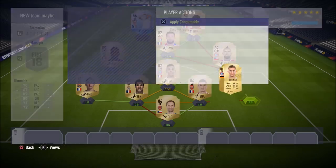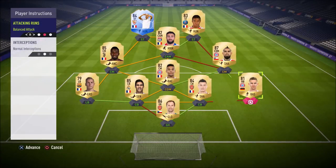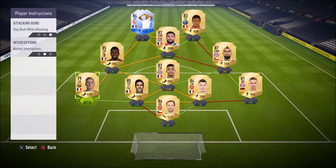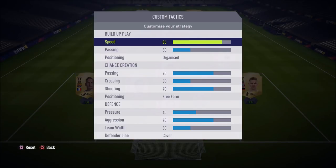On your full backs, of course you want stay back while attacking — you don't want to leave a big gap in defense, you need that solid backline. Any pro player you ask will have these play instructions: stay back while attacking on every single midfielder and full back. The best of the best use these play instructions, so keep them on. Now let's move on to custom tactics.